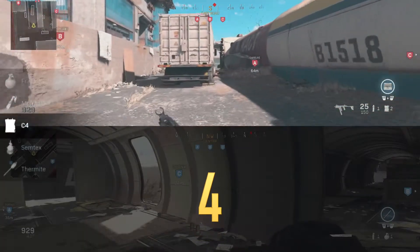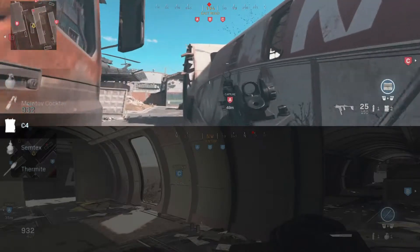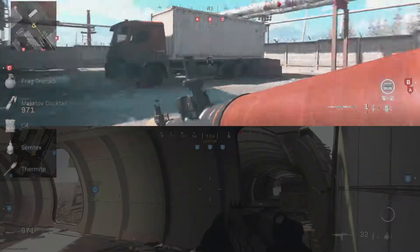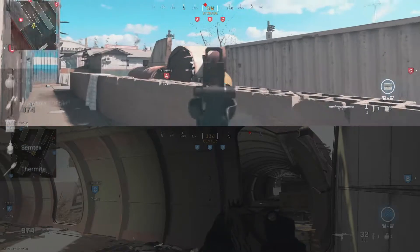Coming in at number 4 — I use this every single game. Did you know there was a little hole here to get inside there? C4. Easy. Just to let you know, it also works for the RPG, just avoid killing yourself.